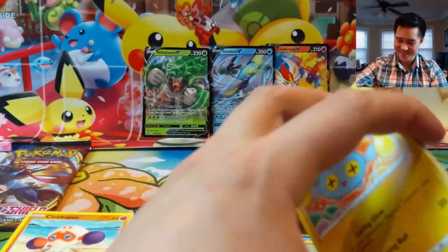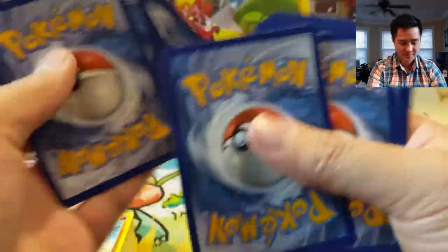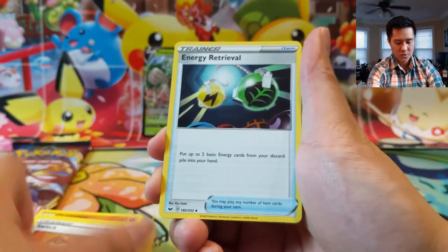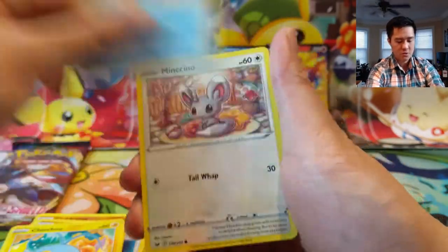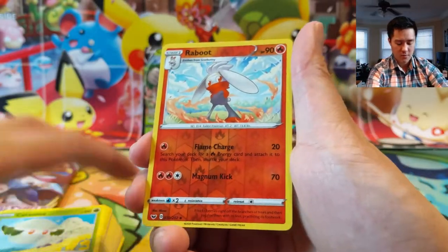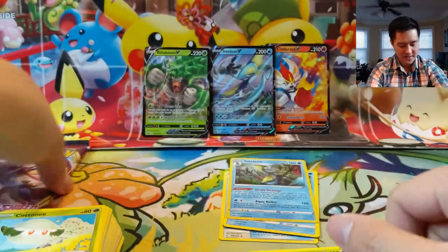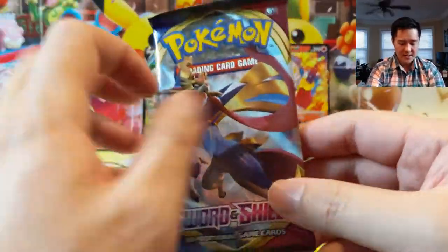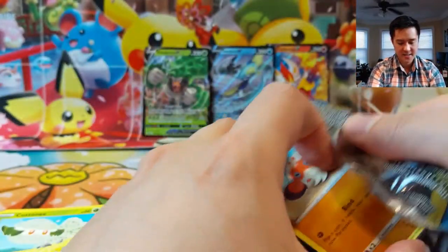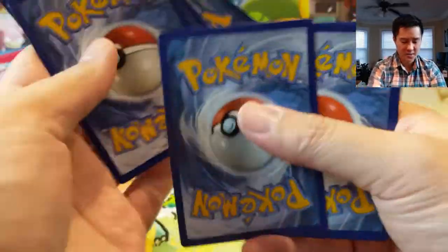It's not going great guys. Switch, Energy Retrieval, Chinchino. Ponyta, a reverse Raboot, Roserade. All right, this is our last Sword and Shield pack — Zacian pack art — let's get a Zacian inside. Come on, let's do it.